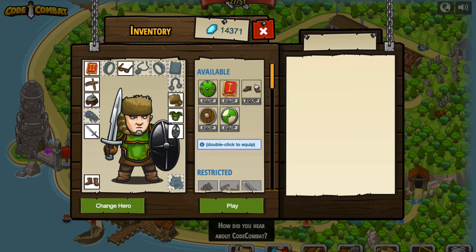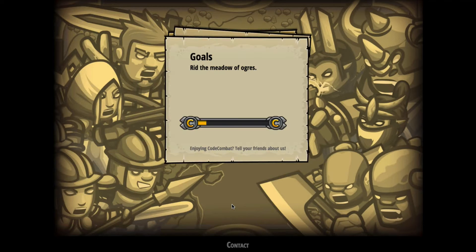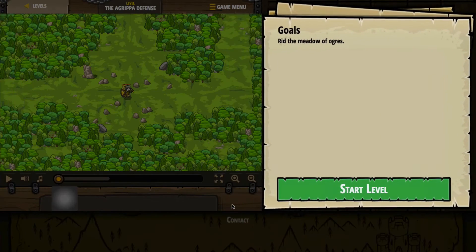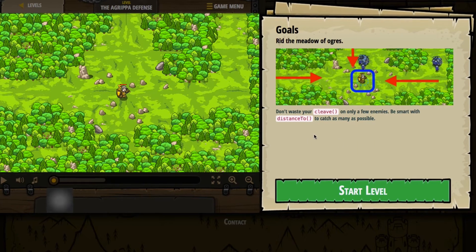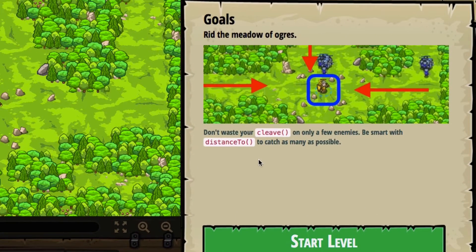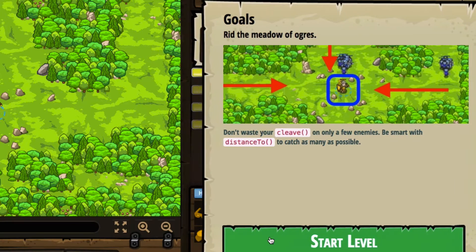So it looks like we've got a handful of things that we can equip, but it doesn't look like it's recommending that we do anything, so we'll just go ahead and press play. We are going to rid the meadow of ogres today. Let's take a look and see what they're telling us to do. It says: don't waste your cleave on only a few enemies. Be smart with distance to catch as many as possible. So that sounds kind of interesting and different. Let's go ahead and start the level and see if it gives us any hints in the code.